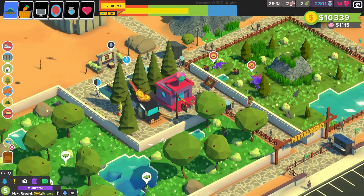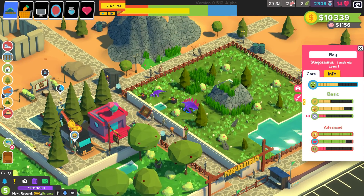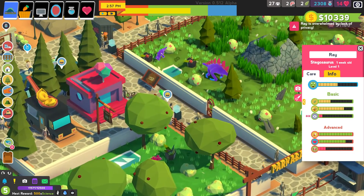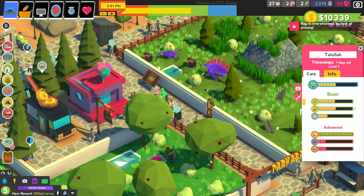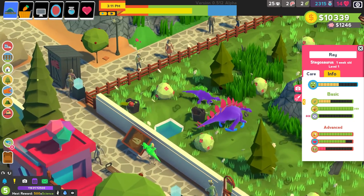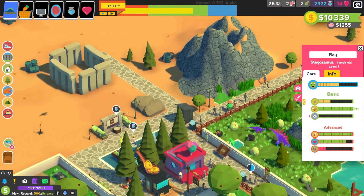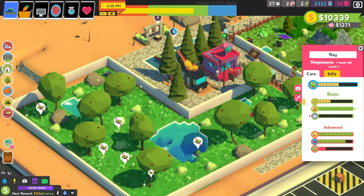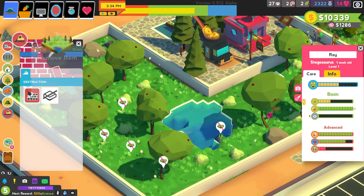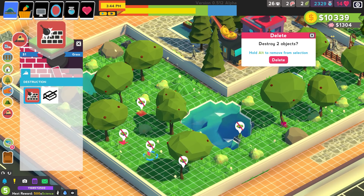So I started playing, I have a Stegosaurus and a Triceratops. I love the look of it - the cartoony, colourful design of the dinosaurs and the whole look of the game as well. Also, I need to delete these plants - they don't fit with the grass.